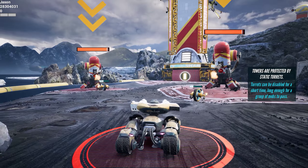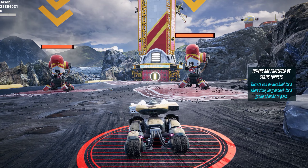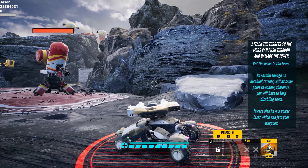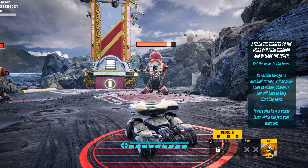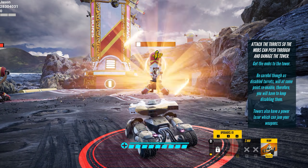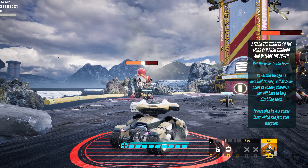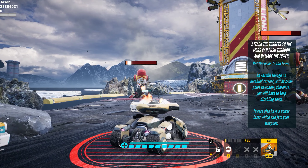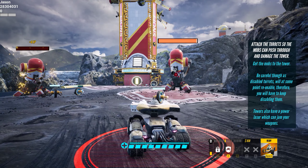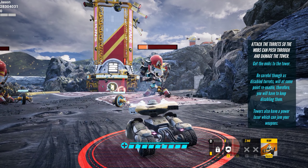As you can see, the tower is protected by static turrets. Attack the turrets so the mobs will push through and damage the tower. Let's go.